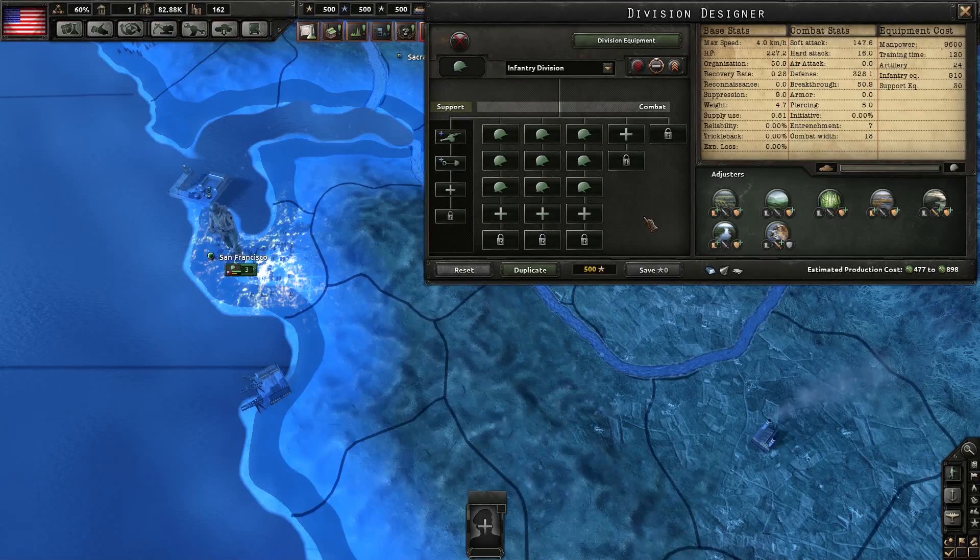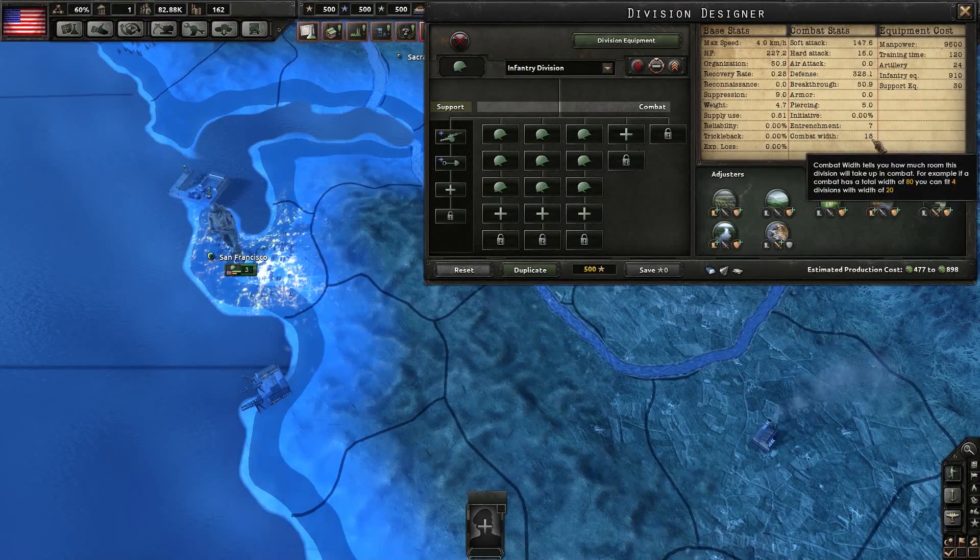If you look at the basic U.S. Infantry Division in 1936, they're making one major mistake. If you watched the video on combat stats, you know that combat width should always be at 40, 20, or 10, and a lot of the default divisions don't follow this rule. The max combat width in Hearts of Iron IV is 80 for two units opposing each other directly, and units flanking from adjacent provinces can each take up to 40 points of combat width. So keeping all of your divisions at 40 or smaller means they can fight both head-on and flank.